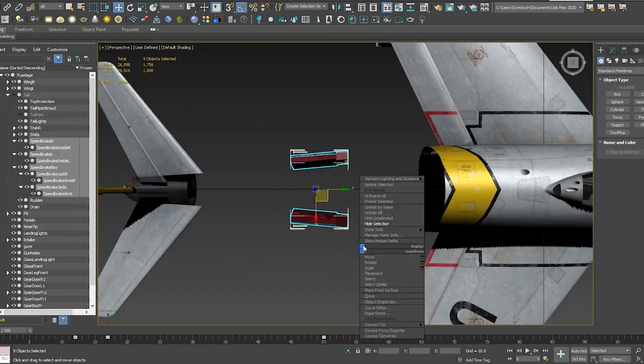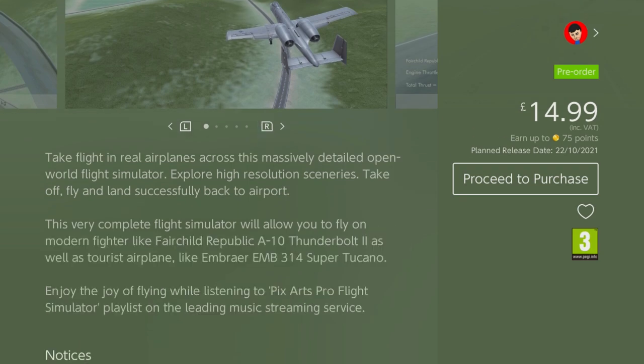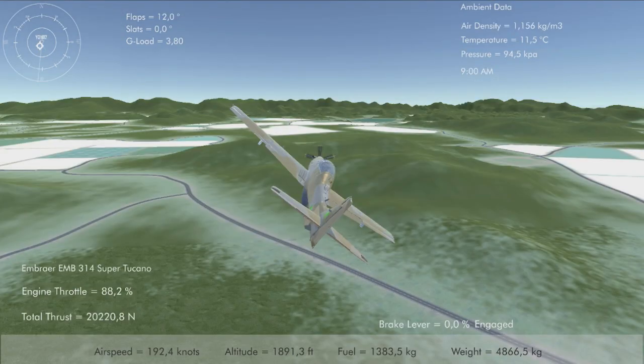In their Pro Flight Simulator game — well, taking a look at the eShop listing, we see that they mention both the A10 Thunderbolt 2 and the Super Tucano, but there's no mention of any other aircraft. And the eShop screenshots only show these two aircraft too.